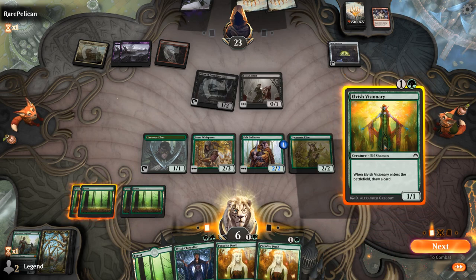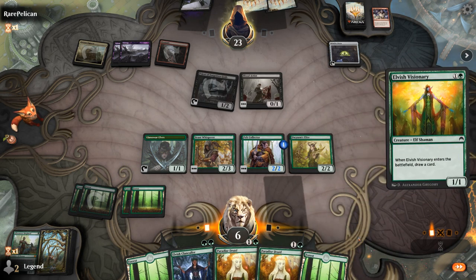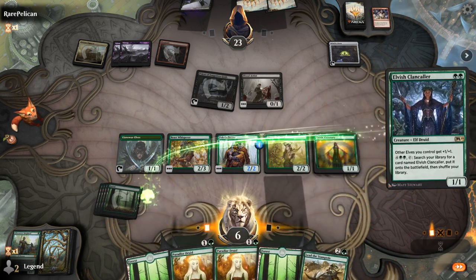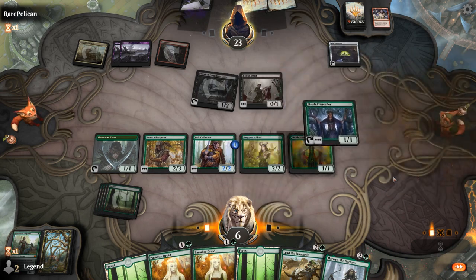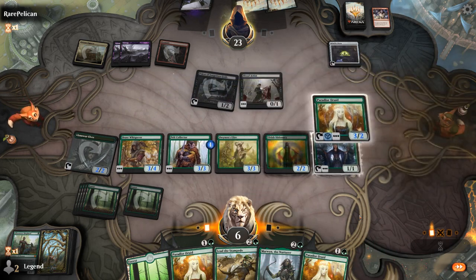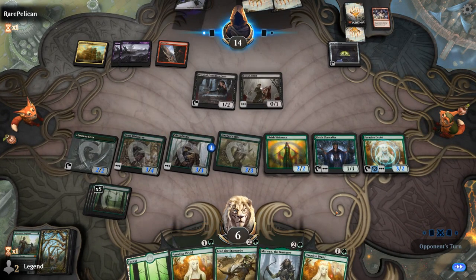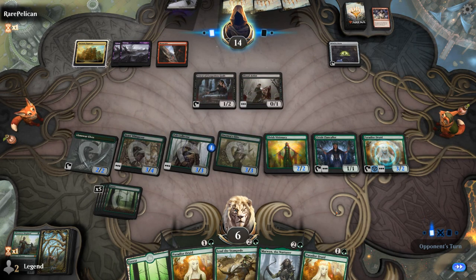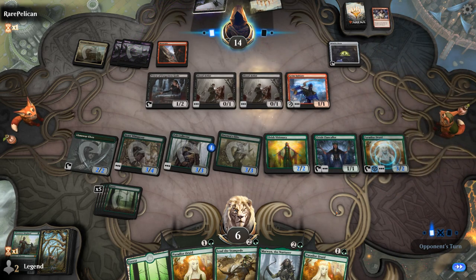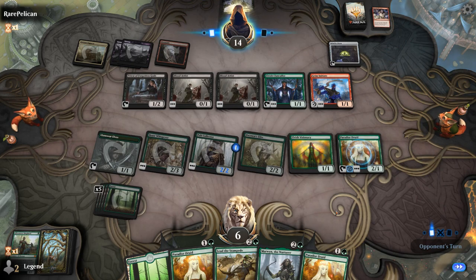If we play Visionary first we can maybe play Archdruid, generating a ton of mana for next turn. Lead the Stampede — we'll just go Clan Caller into Paradise Druid. More Grim Initiates and another Blood Artist — we're just dead on board. Don't think they even needed the Claim the Firstborn. GGs.